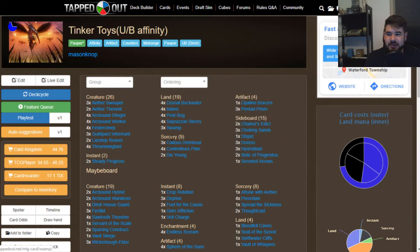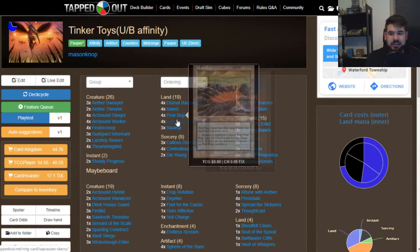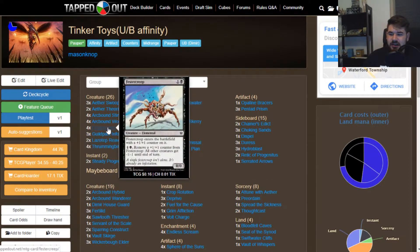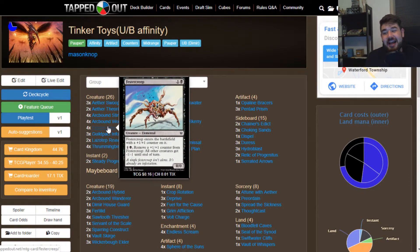For our mana base, we have Dismal Backwater, basic Islands, and basic Swamps, in addition to Peat Bog and Skred Scurry. That is the deck. We may seem a little light on removal, but we do have Fester Creep as a four-of in the main, so we can have a great game one against Elves — immediately play Fester Creep, make it bigger, remove a plus one/plus one counter to give all creatures minus one/minus one, kill all the mana dorks, and get a sweet four-for-one every time.